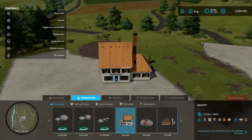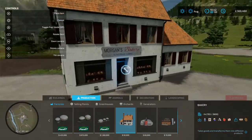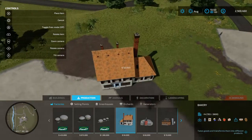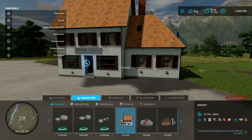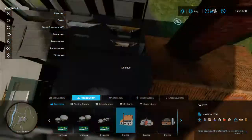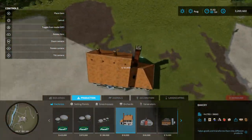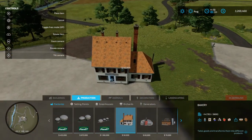You have your bakery - that's the factory where you drop your salt, flour, milk if you want, sugar, strawberries, and eggs. You can get cake or bread out of it.